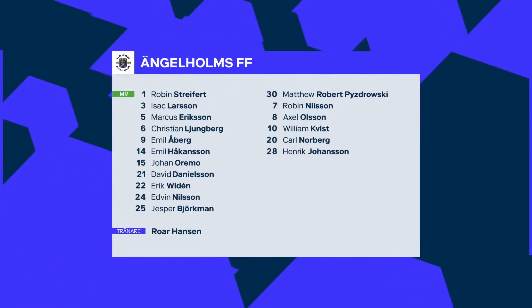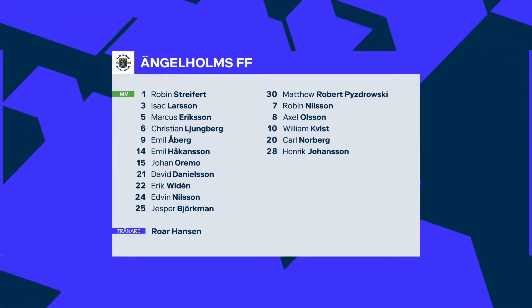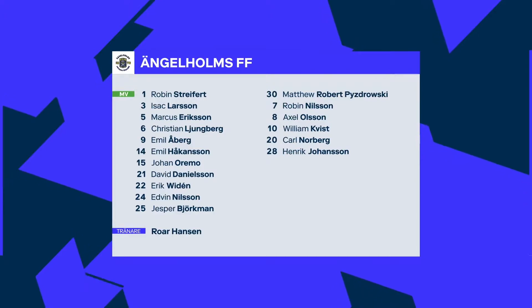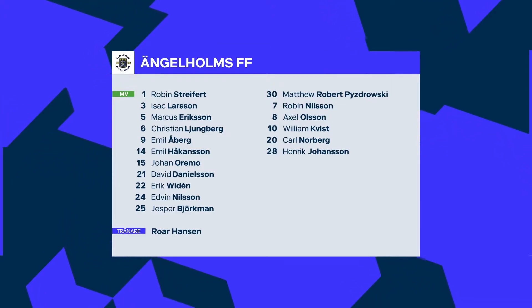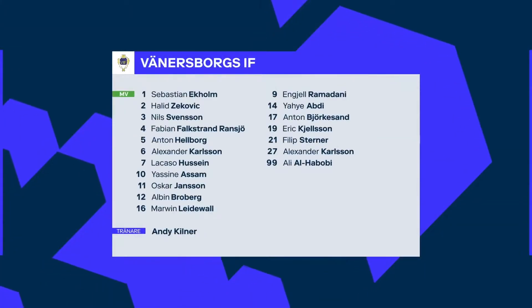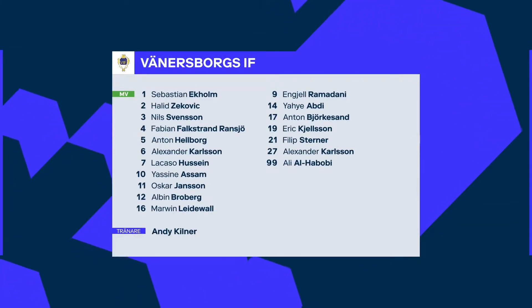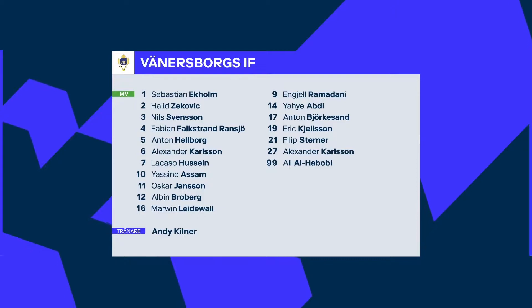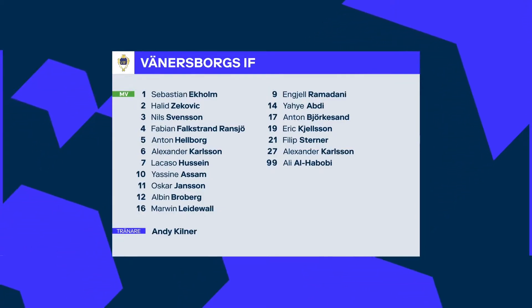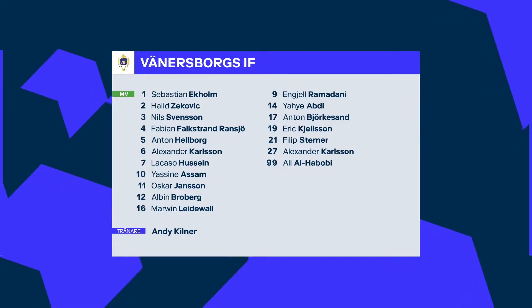This was Engelholm's lineup in the game. Noticeable is number 15, Johan Odemo, who has played in the Swedish first tier for many years and had a lot of success there. This is our lineup — I'm number 11 — and we lined up with a flat 4-4-2. I played on the right wing in this game.